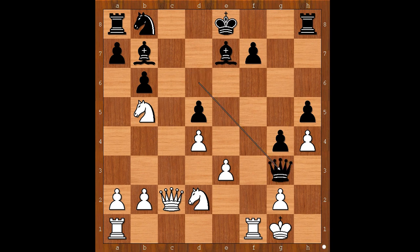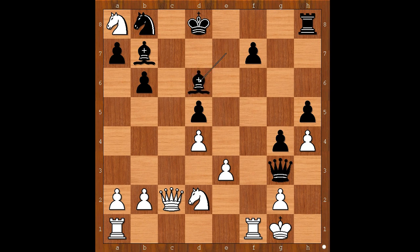Queen takes on g3, knight to c7 check, king to d8, knight takes rook. At this stage White is even better materially — he has a rook for a bishop — but the white king is feeling the wind in his hair, especially after bishop to d6.